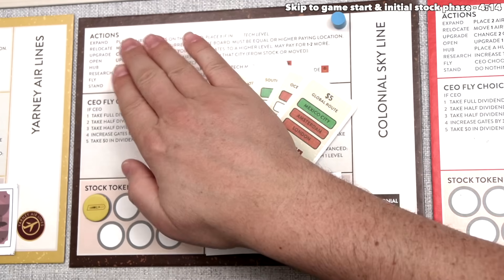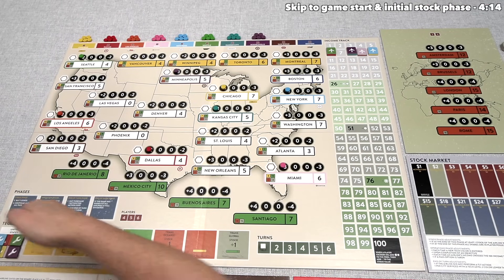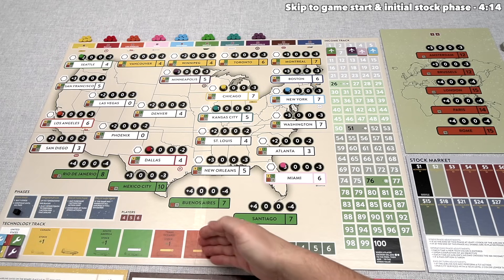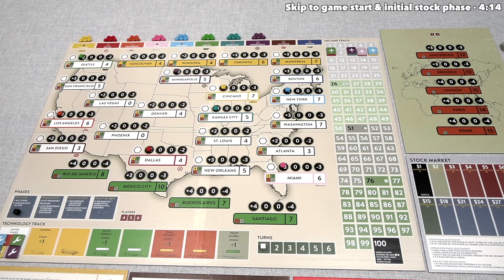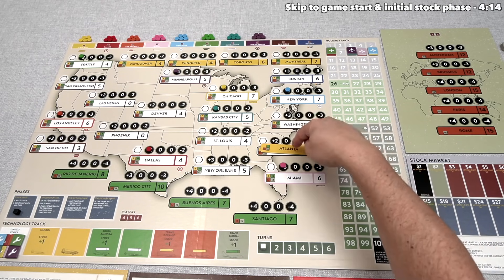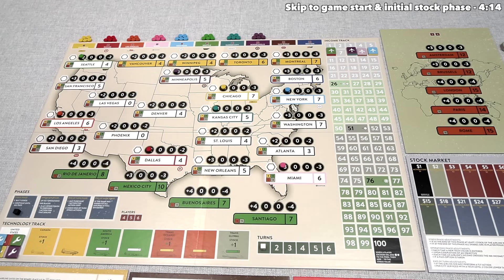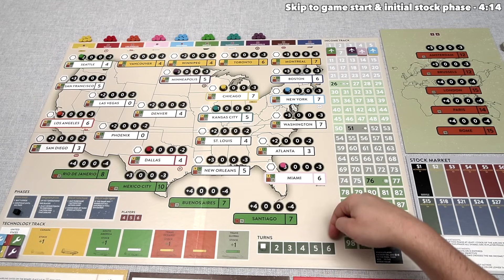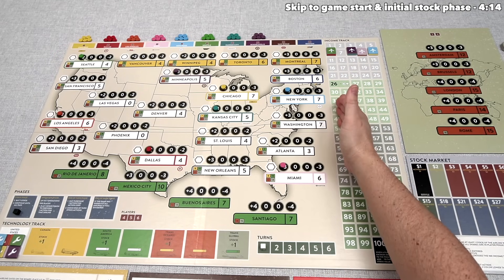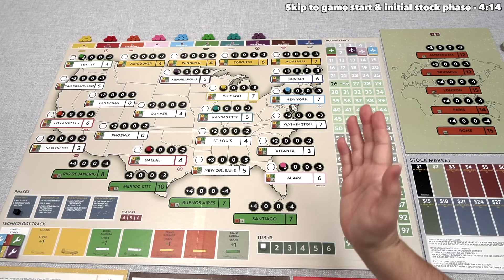There are seven different actions. The main ones involve expanding out onto the map by placing new gates, which increases the income of the airline. Another is increasing your technology — the further you advance, the farther the airline can fly, enabling access to more lucrative cities and the possibility of upgrading airports, which increases the income for every airline with a gate there.